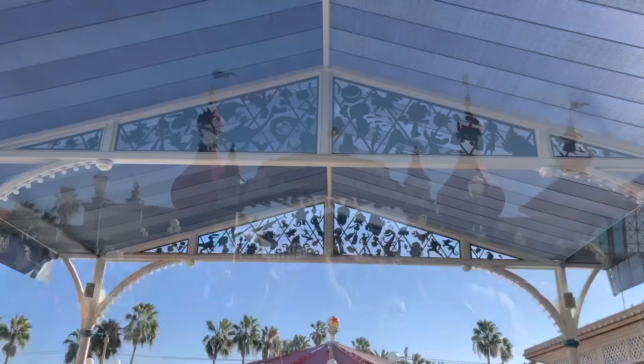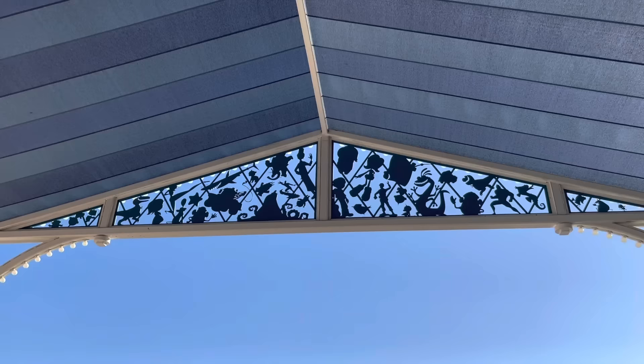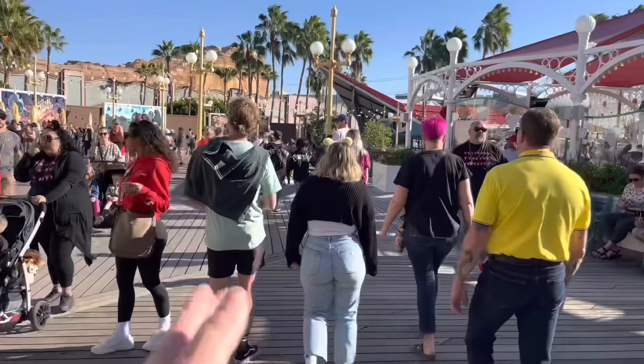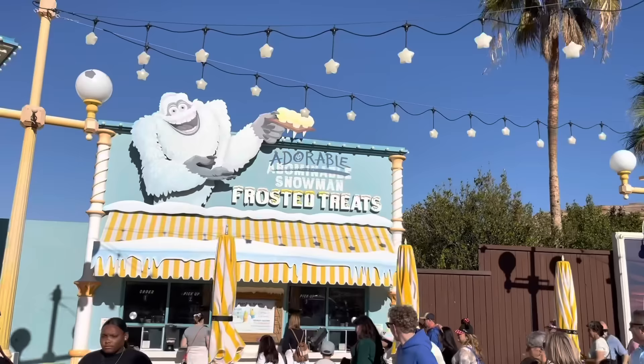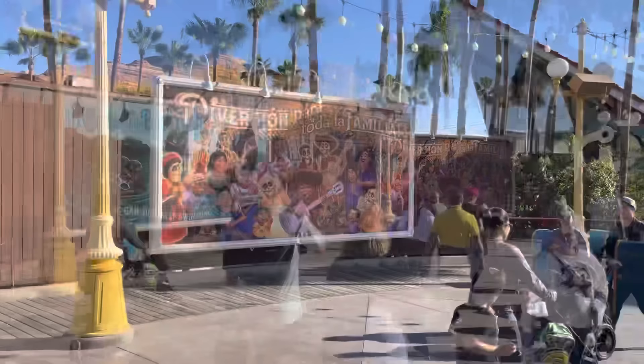Now we're crossing over to Pixar Pier — there's the Incredi-coaster, and Midway Mania is right over there. As you walk through the entrance awning, look up and you'll see metal artwork of Pixar characters. There's also a nod to the Pixar short 'La Luna.' And right over here you have the Adorable Snowman Frosted Treats — delicious!